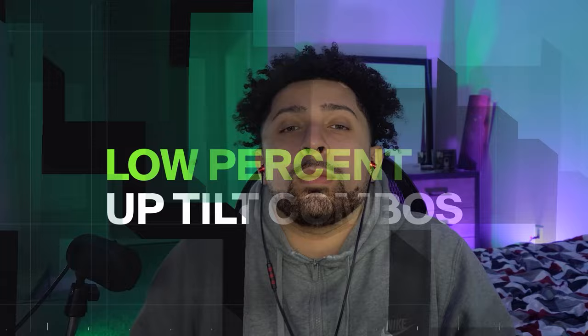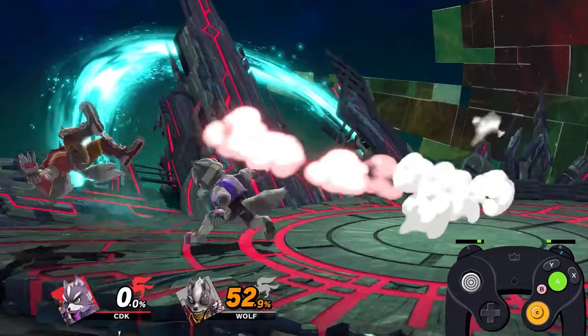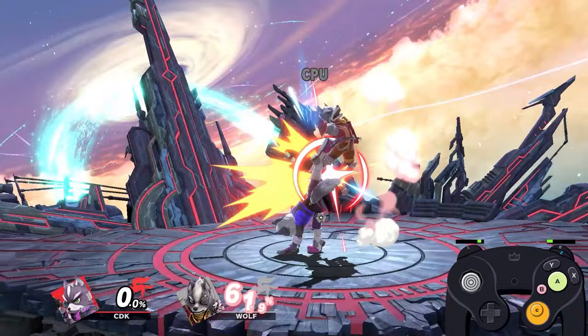Up tilt does a really good job of comboing into itself. If it doesn't combo into itself, your other option is comboing into a nair or an f-tilt. It also has the same effect as dash attack where you can create a mix-up: flick your shield for a parry or go for a jump or air dodge read.